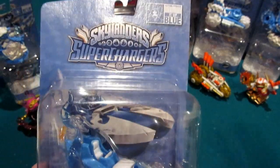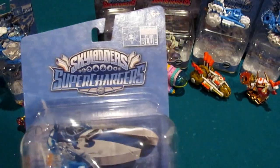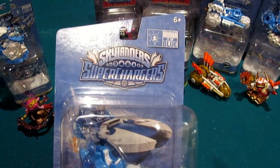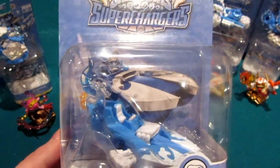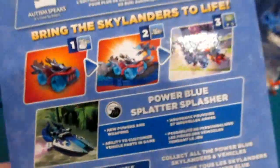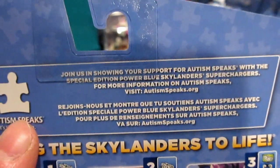And they are for a great cause. Even if people don't know anything about this — maybe they're not hardcore Skylanders people who watch videos and stalk Amazon — if they're just casually walking into a store, GameStop, Target, Best Buy, wherever, and they see these, their first inclination is like, oh my gosh, it's different than the others. It's a chase. I finally found one. And it is special — it's Alt Deco, an in-game variant. People are going to get super excited and then read about it. When they flip it over to the backside, they will realize: Autism Speaks. 'Join us in showing your support for Autism Speaks with a special edition Power Blue Skylander Superchargers.' For more information, visit AutismSpeaks.org.